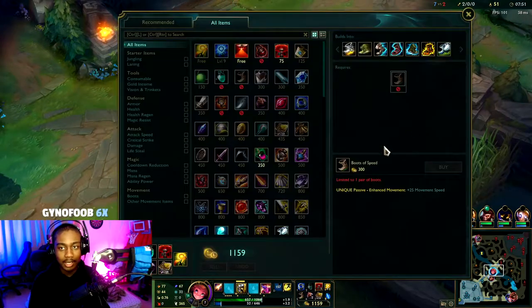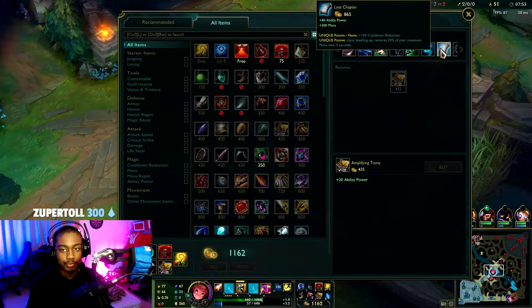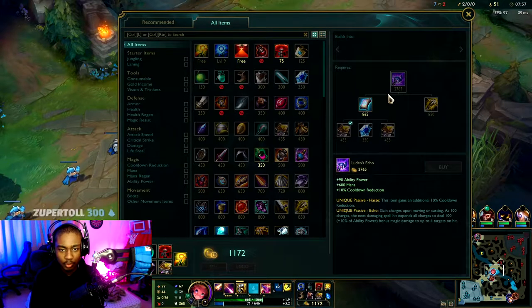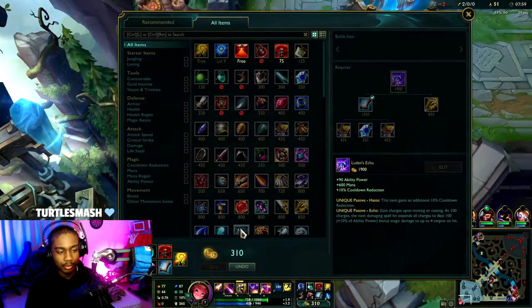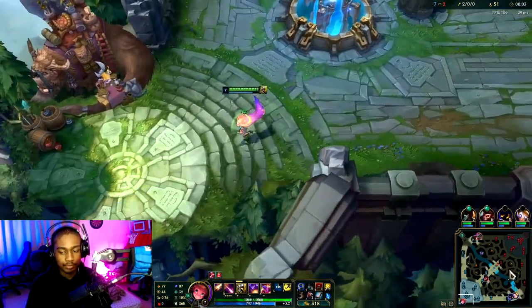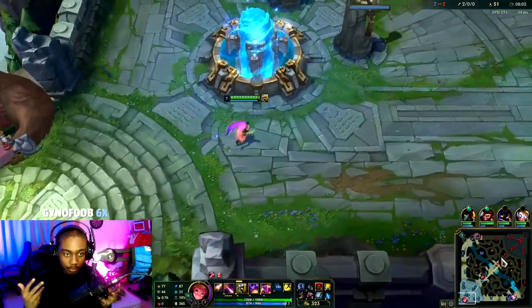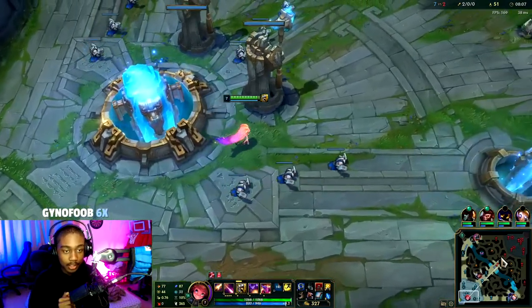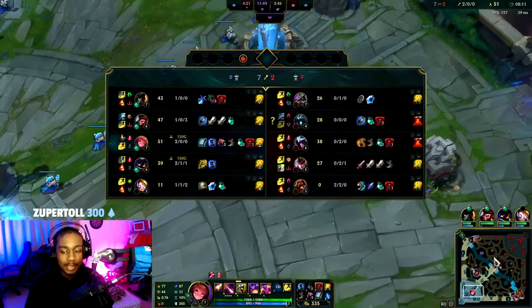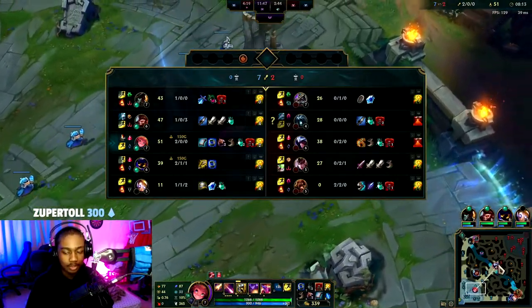It's time to recall. Your power spike, I want to say, is once you pick up Luden's — one to two items is where you're going to be really strong. And the mid-game damage, pick potential, and poke is just going to be there. So mid-game is where you want to be making the most plays around objectives.